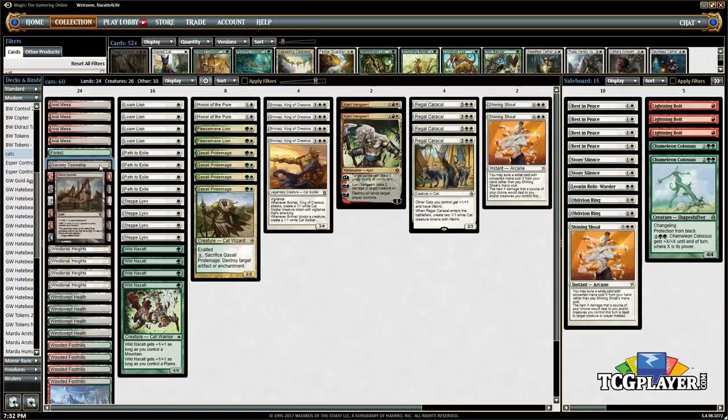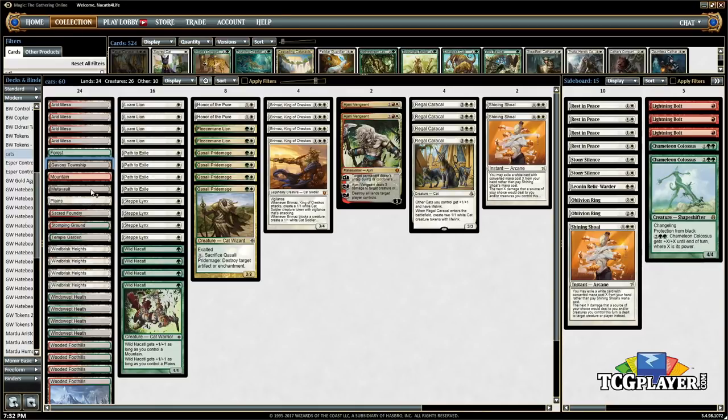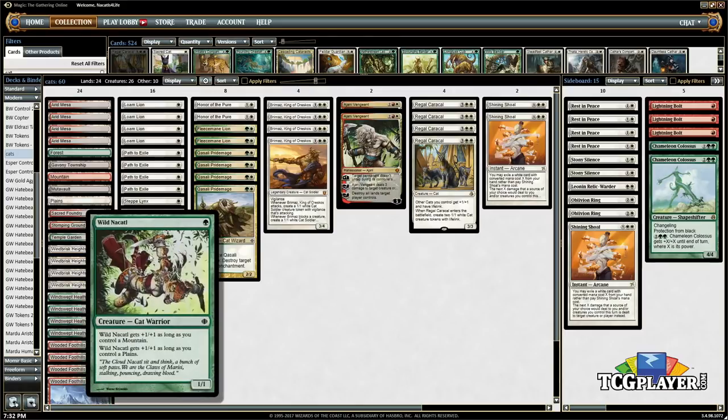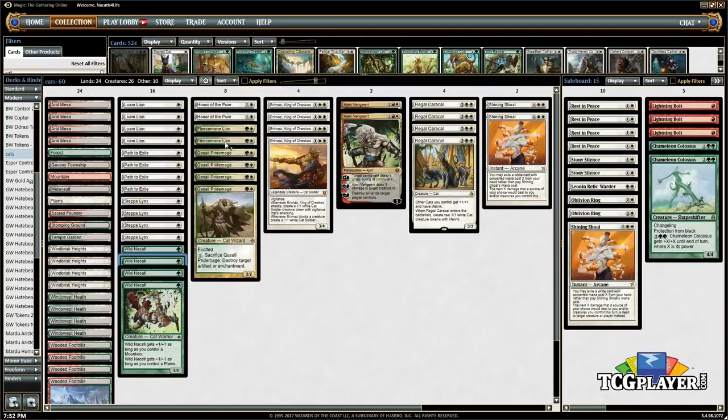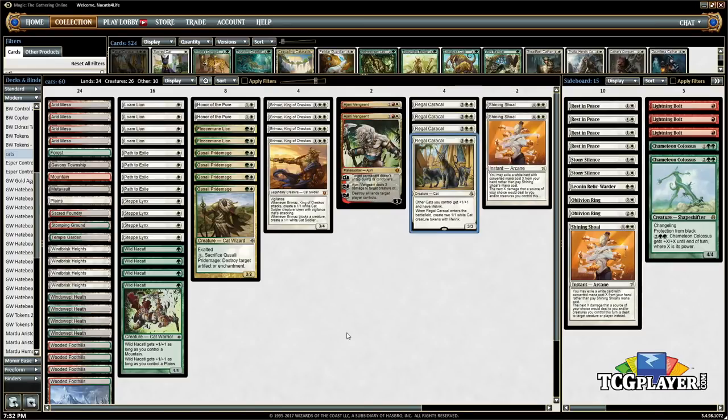For the mana, we have Gavony Township because we make a lot of tokens and can go reasonably wide — a good late-game card. Moorland Haunt, because it's technically a kitty. And we have Windbrisk Heights as another special land. This isn't an ideal deck to turn it on, since outside of Brimaz we're not really making tokens early — no Lingering Souls, no Spectral Procession. But we do have 12 one-drops, 6 two-drops, and Brimaz making tokens, so it's not impossible. If we can hit a Regal Caracal off it, it's just lights out.